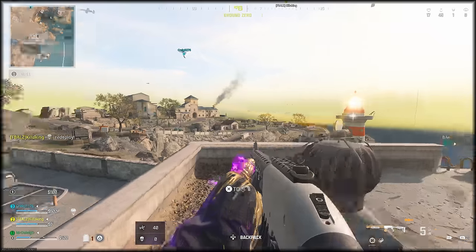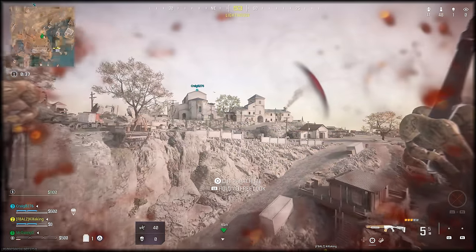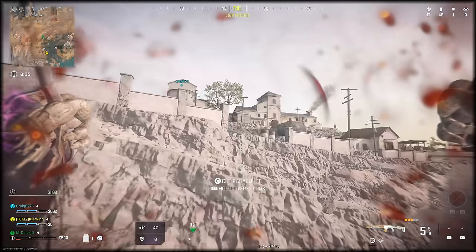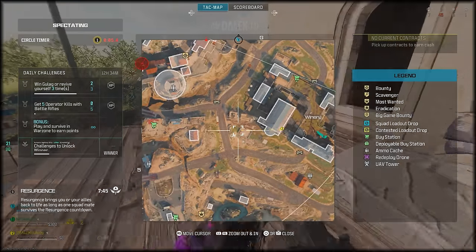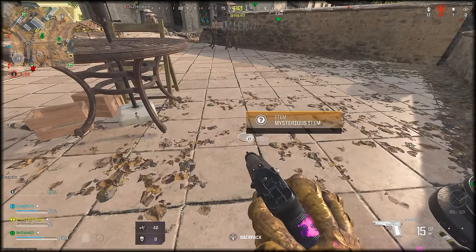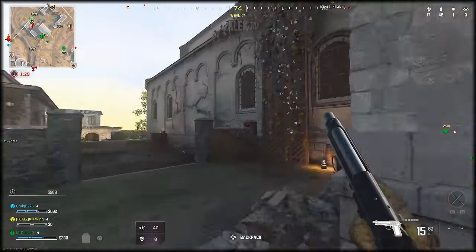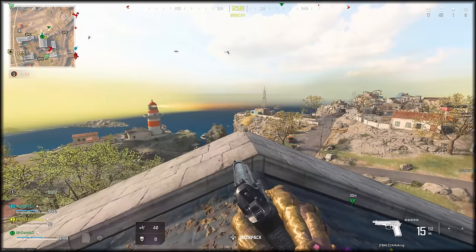The beam should now be reflecting over towards the winery. If you don't see this, you'll need to adjust the lighthouse beam. Once it's reflecting off the first shard, head over to the winery and find the next sightseeing binoculars just in front of the winery. Melee it, pick up the mysterious item, then climb up the vines on the left side of the church roof all the way to the top where you can place down your second shard.